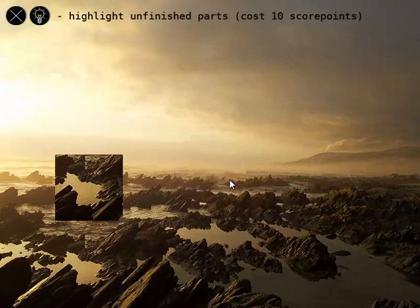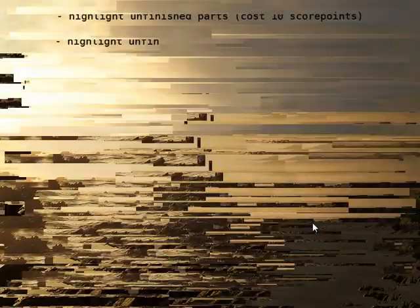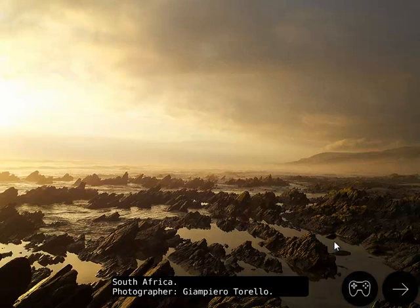So that one's done. You swing this like that — that one's done. Bring this down to right about there — that one's done. Then it gets all glitchy and tells you where the picture came from. This, for example, is South Africa, and the photographer is Giampiero Torello. South Africa — ugly looking place if this is what it looks like. I understand this is a particular part of South Africa, most likely a part near the coast, given the water.